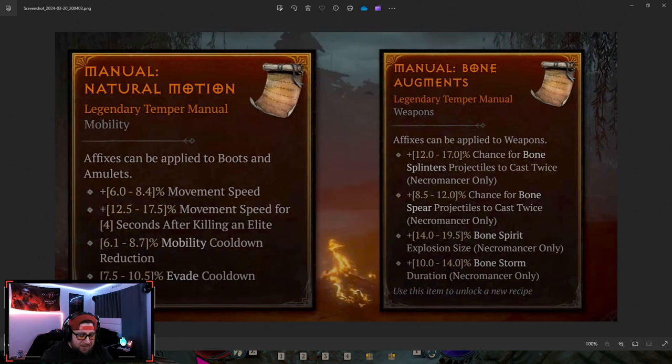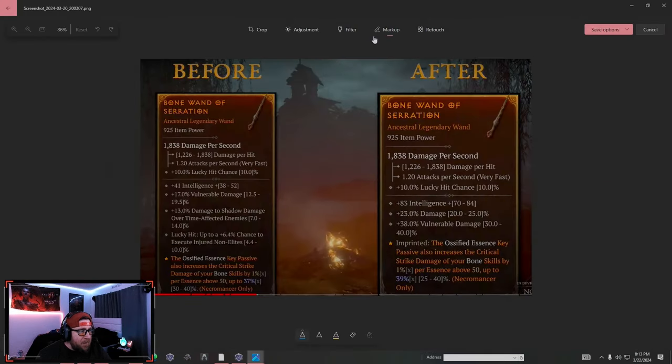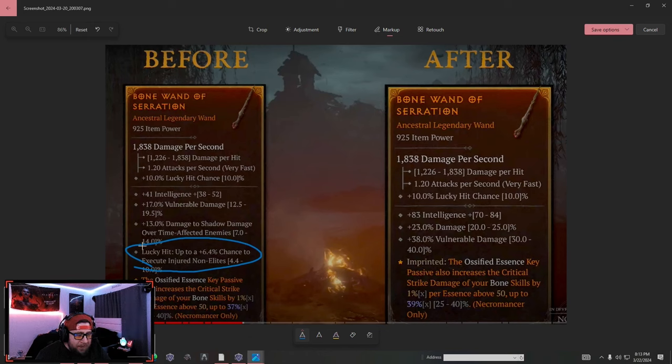Before we get into how the new crafting system works, let's look at the changes coming to the items themselves. This is from the dev stream — we have the before and after. They wanted to clean items up so we didn't have to read as much, and they're removing a number of affixes. We don't know exactly which affixes are being replaced, but we can see new ones being added.